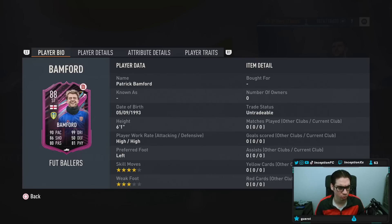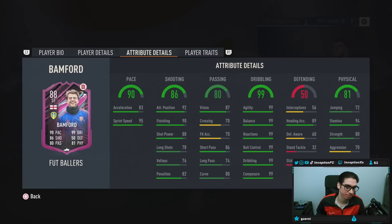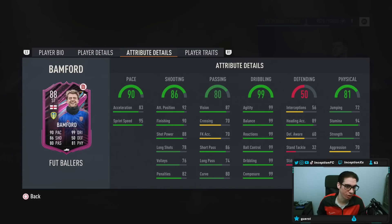I'm going to have to go do his objective afterwards. This card is 6'1", high/high work rates, left-footed, 4-star skills with a 3-star weak foot, with 99 dribbling stats — 99 dribbling for everything. That's kind of nuts. He looks like he's formatted in a very interesting way.